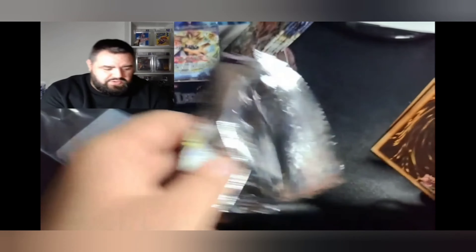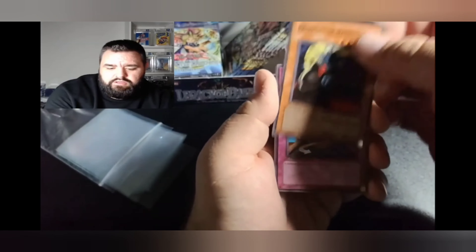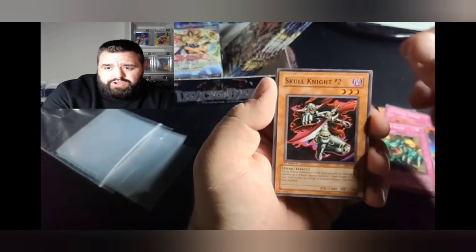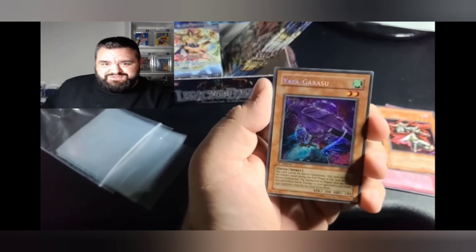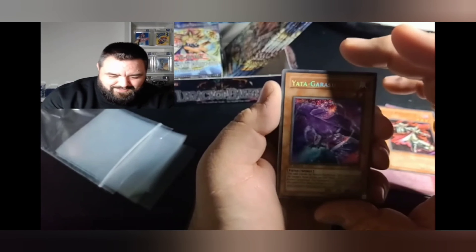Opening up my favorite Yu-Gi-Oh set of all time in first edition — what I believe is a hobby box. Patrician of Darkness, a faint plan, Dragon's Rage, Skull Knight number two — and got him! Yes, let's go! The centering looks bomb, dude. Let's go!